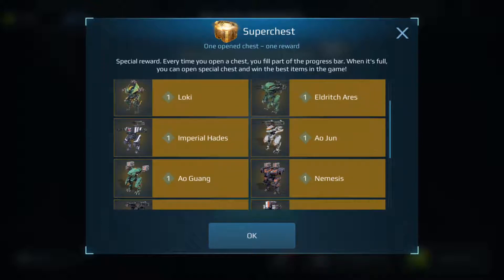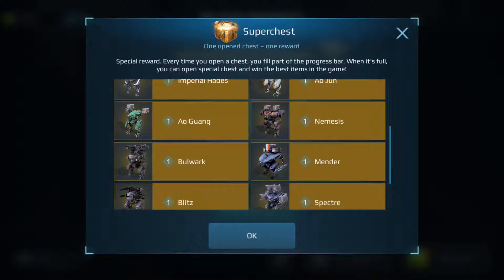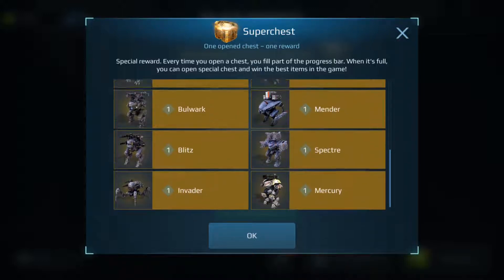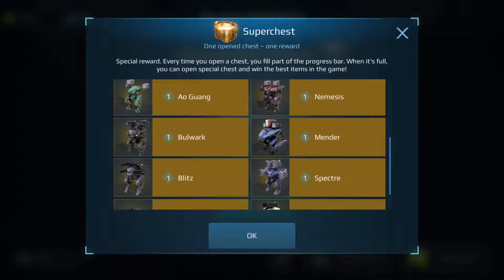I don't really care if I get Aries. I don't have a Hades, I don't have an Ao Jun. I do have a Nemesis and Al Guang. I have two Menders so I really don't want another one of those. I have a Blitz, I have an Invader. I don't have a Mercury — I'm currently working on a workshop so it doesn't really matter to me if I get that. And I don't have a Bulwark.